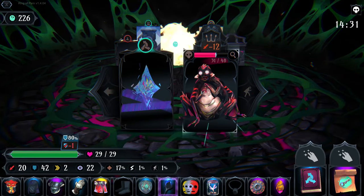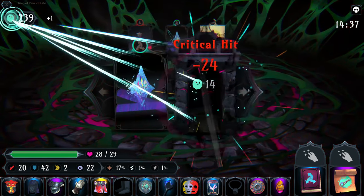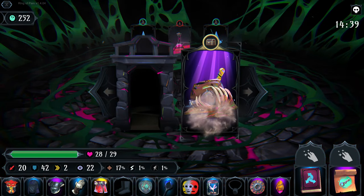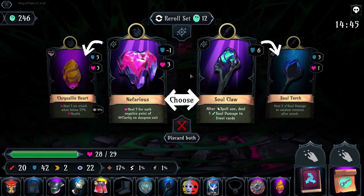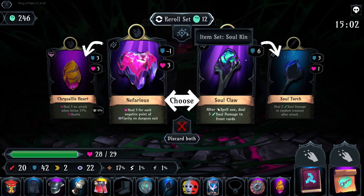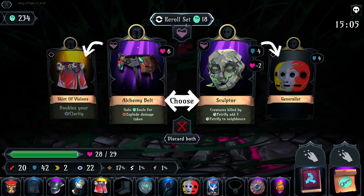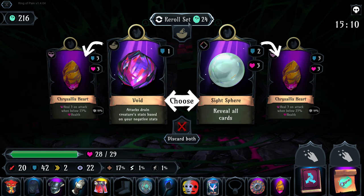Grab some more attack there. We're not gonna be able to kill him quite yet. There it goes - that little bit of crit chance coming in for us. Glacier again would be kinda nice, but no thank you. On spell use - that would be good if we had a faster acting spell, because it would actually do more damage than the soul torch at least to the enemies in front of us. We're not really getting anything good - maybe now we go for sight sphere since we have so much defense.